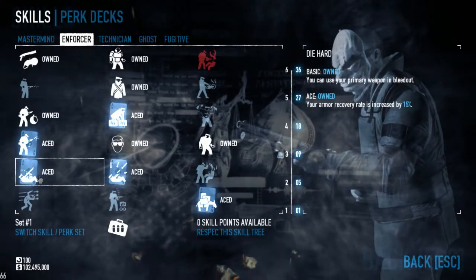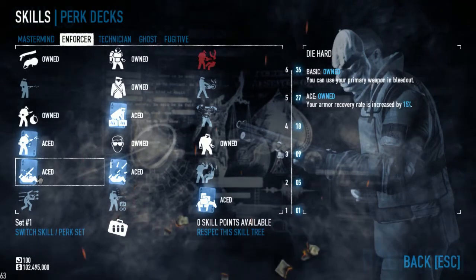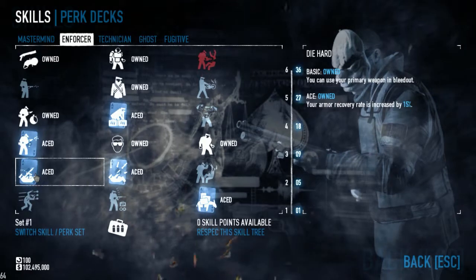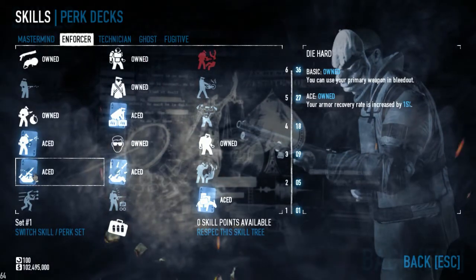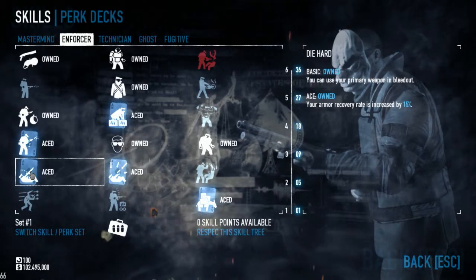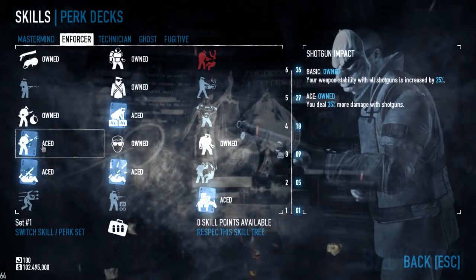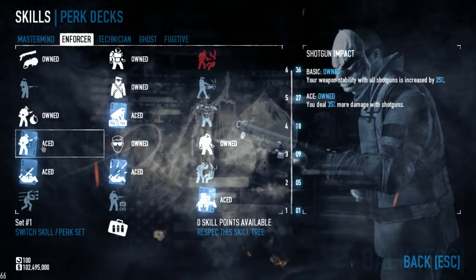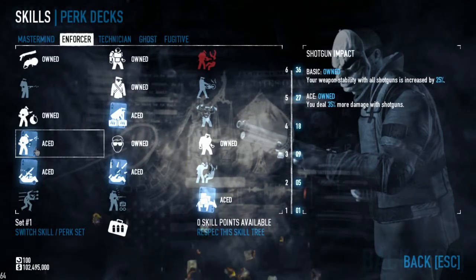Die Hard — acing that one. The primary bleed out benefit is handy, but the armour recovery rate is why we're acing it. That extra 15% will come in handy when it's time to recover all that ICTV. We're using the Loco, so Shotgun Impact — that 25% stability and 35% extra damage will come in quite handy.